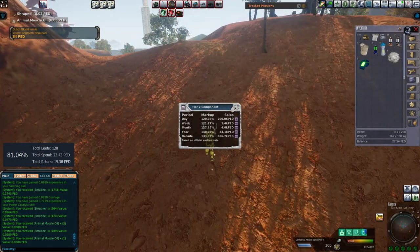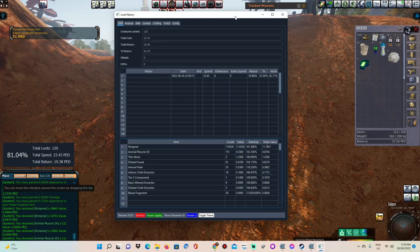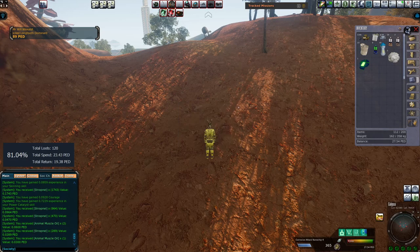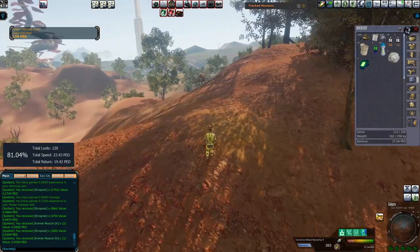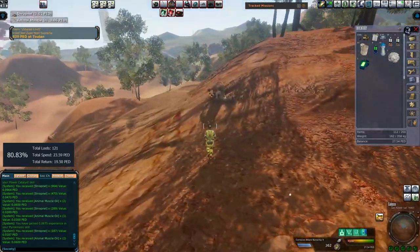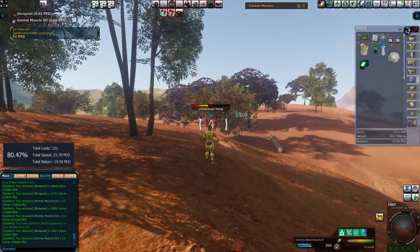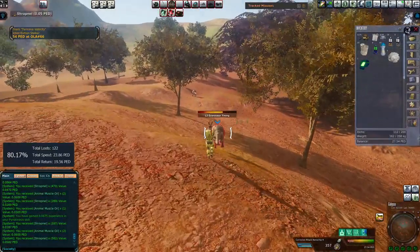Do I have the Tier 2 component in my list? I do indeed, but I do not have Thin Wool. Thin Wool is 103.4%. Fantastic — now I don't have to worry about that for the next month. Obviously every week if you're going to use this tool, just check the markups each week and go off the monthly average. The week will fluctuate quite a bit, but if you go off the previous month it's probably just a better way of doing it.